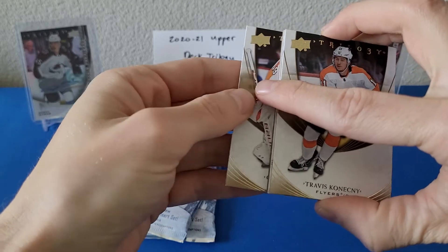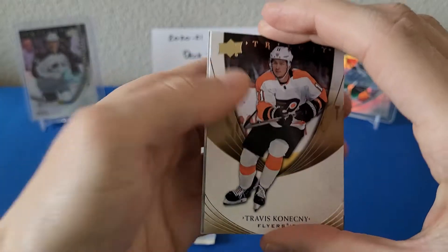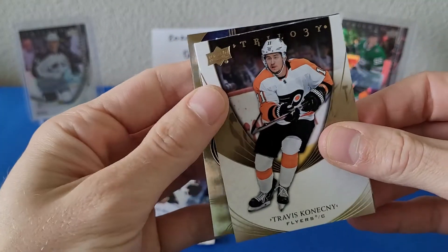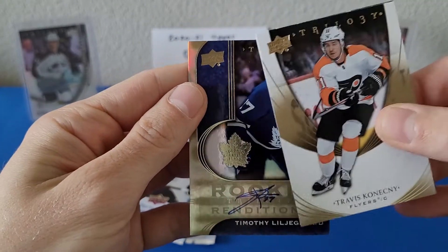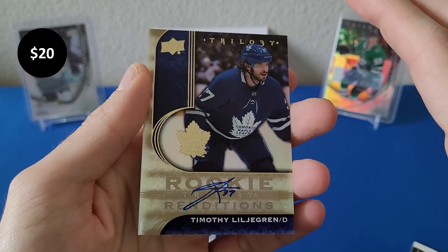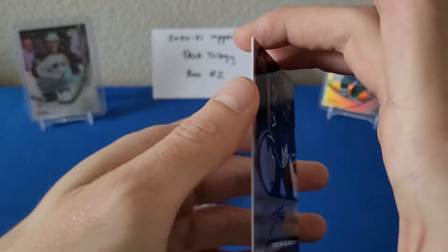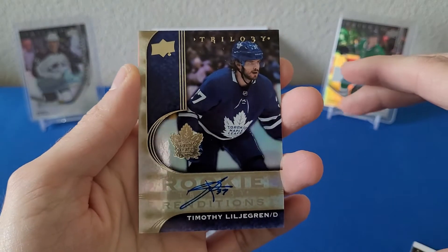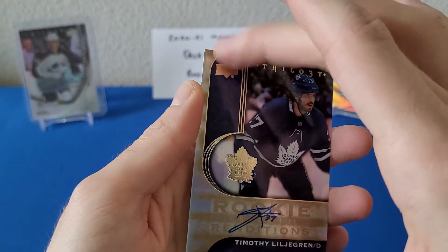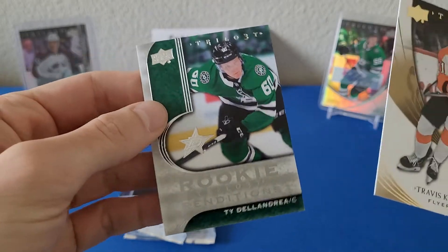We got a Travis Konecny base card — carefully remove the spacer — and behind it is a rookie editions autograph of Timothy Liljgren. I think these rookie edition autos are a little harder to pull. There you have it — Timothy Liljgren, not numbered. A promising Toronto Maple Leafs player. And there's another base card stuck back here — a rookie renditions of Tyce Thompson.